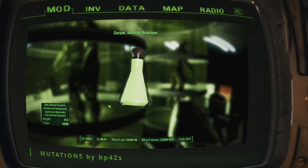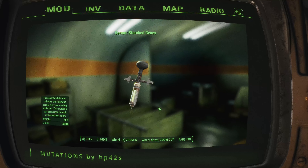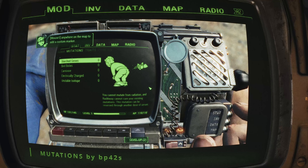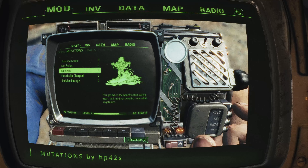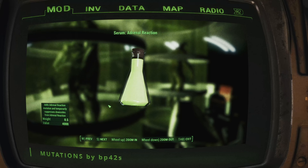Ever wanted to leap tall buildings in a single bound? The marsupial mutation has you covered — but be prepared to take a hit to your intelligence. Or maybe you'd rather become an unarmed powerhouse with the talons mutation, trading agility for raw punching power. These mutations essentially function as lore-friendly traits, adding an extra layer of depth to character building. And if you ever change your mind, just pop a chem to cleanse yourself, or make them permanent with special chems.